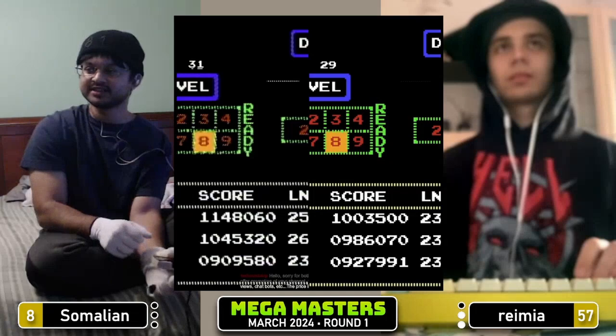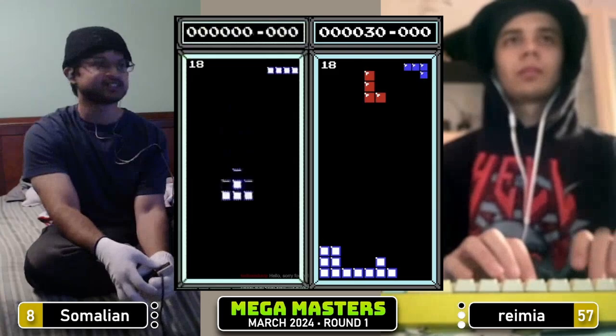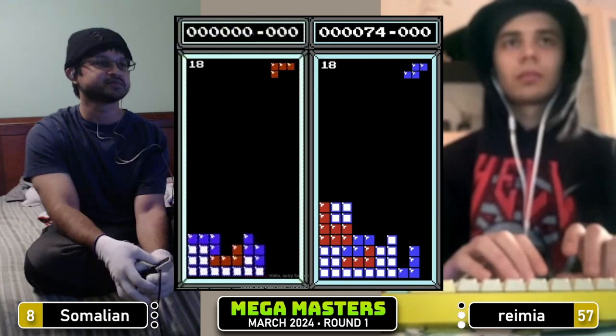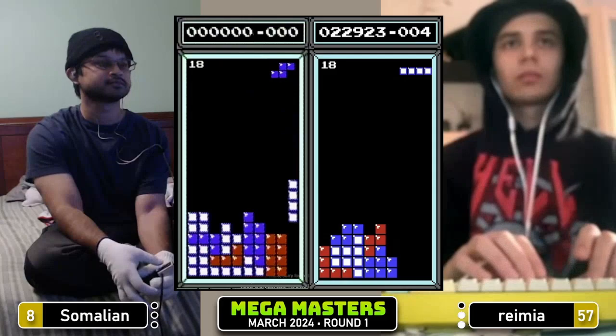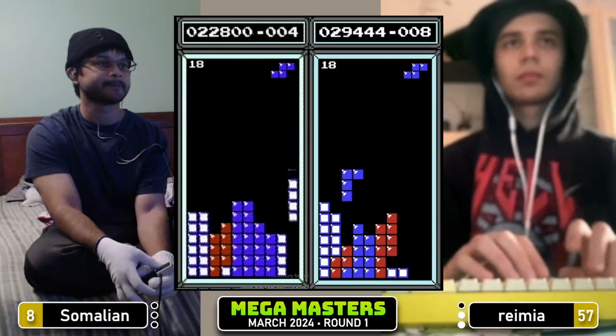Both players are ready. Let's count down what could be the last game of the set in three, two, one, Tetris. This is really the beauty of Mega Masters — you wouldn't even get to see a matchup like this in a normal month. With these quals in a normal month, Ramir would be in Hope Falls and Somalian would be a mid seed in Masters. But just for this one month of the year we get to see this kind of thing, and sometimes it produces surprising results.